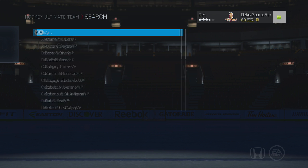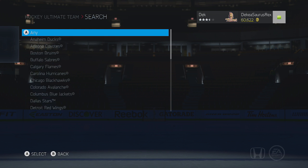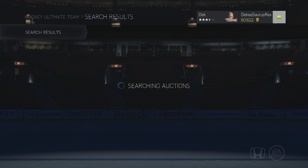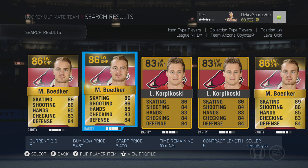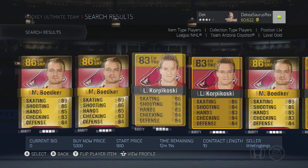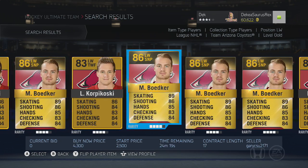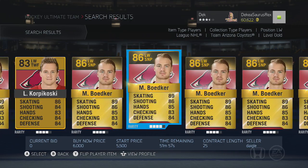Another player I want to show you guys is Bodker on the Arizona Coyotes. He is a left winger. He's an 86, so he's one over Raymond. He's got one speed over Raymond — he's probably a bit better than Raymond. I think Raymond's hands are a bit better, but Bodker I think is probably one of the fastest players I've ever used in a game. He's really, really fast.